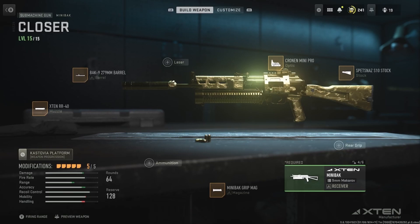We'll be on the mini back. Mine says the X-10 version — I can't even change it. I don't know why my normal mini back is just permanently locked; this is the only one I can equip. But guys, we have the 9mm barrel, we have the X-10 RR-40 muzzle, we have the mini back grip magazine, and we have the Spetsnaz S-10 stock.